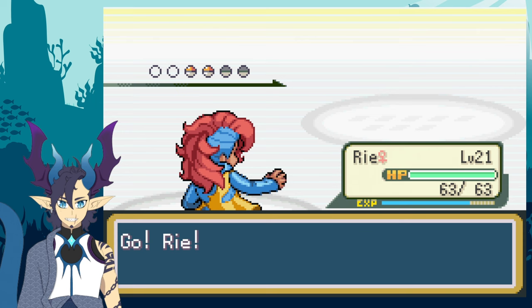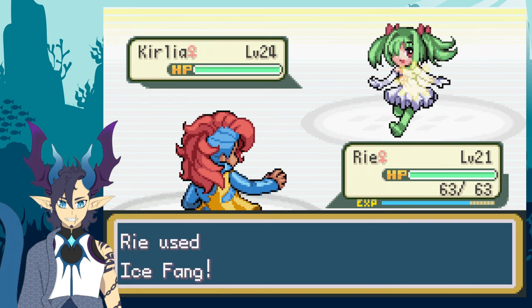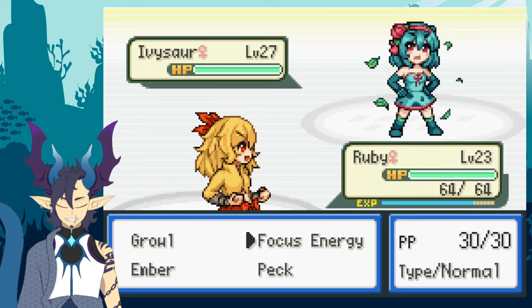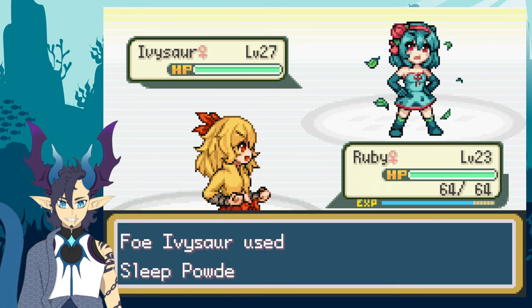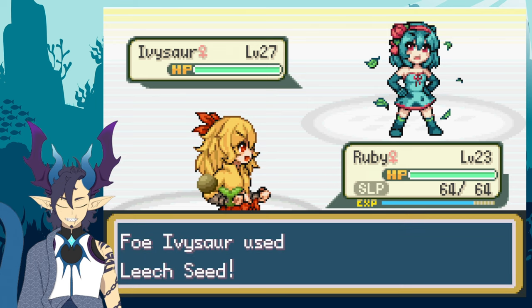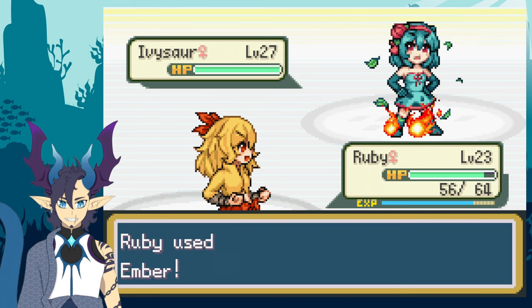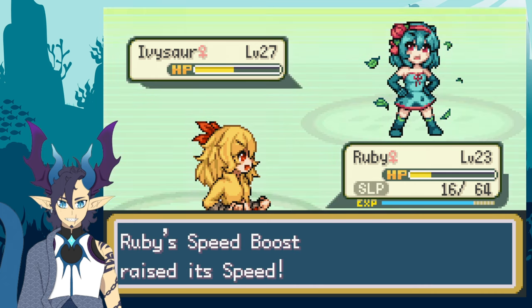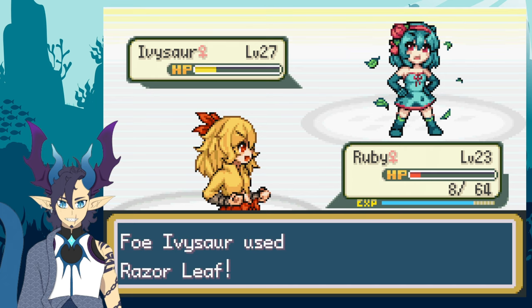He then sends out Curlia and I send out Rie to KO it with Ice Fang. He sends out his ace Ivysaur, so I bring out Ruby the Combustion to try to defeat it as quickly as possible. The Ivysaur outsped Ruby, put her to sleep, and then in the next turn continued to Leech Seed me. On the third turn Ruby woke up and used Ember, but the Ivysaur took the hit well and kept putting me to sleep and draining my HP, defeating Ruby.